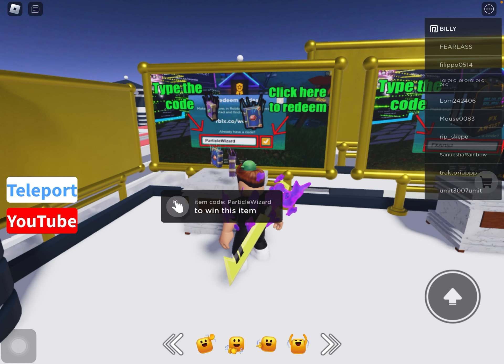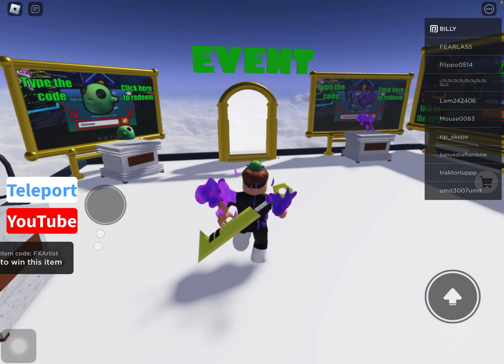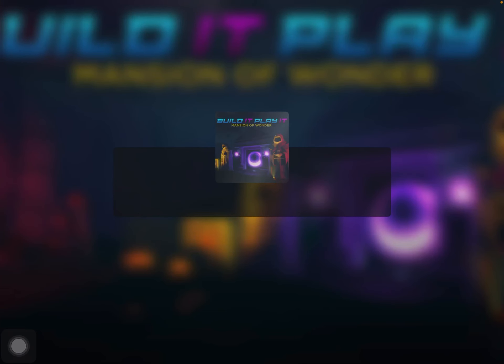All you want to do is tap where it says 'item code', type in 'partick world'. Once you did that, go to the event.